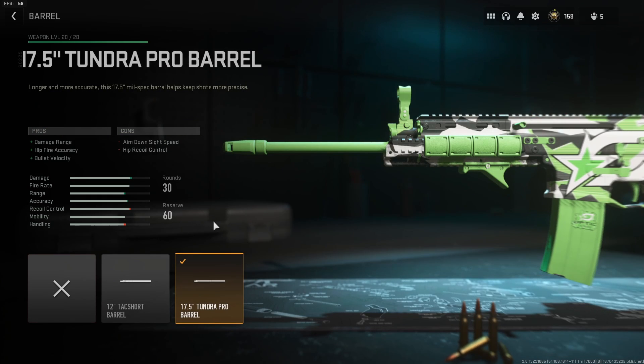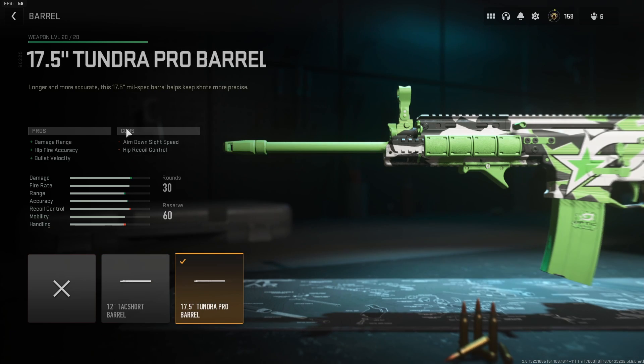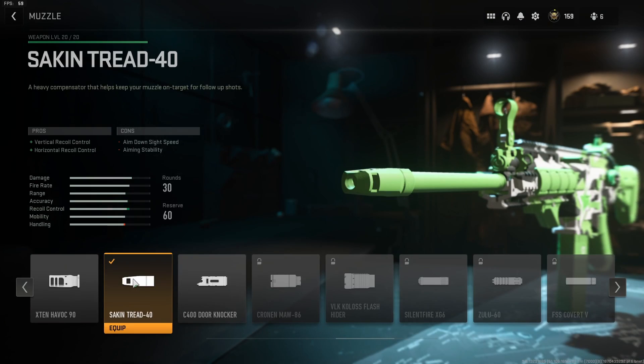Heading up to the barrel, he said the 17.5-inch Tundra Pro barrel is like the only barrel pros even consider running. I don't know if that's because the other barrel isn't allowed, or just because this is a damage range barrel and the downside to the other barrel is minus damage range. This one gives plus damage range, plus hip-fire accuracy, plus bullet velocity, minus aim-down-sight speed, and minus hip recoil control. Finally, coming to the muzzle device, I have on the Sakin Tread 40 — a heavy compensator that helps keep your muzzle on target for follow-up shots, plus vertical recoil control, plus horizontal recoil control, with a hit to aim-down-sight speed and aiming stability.